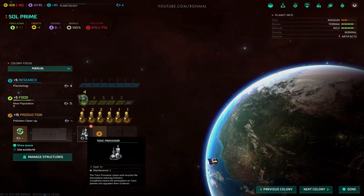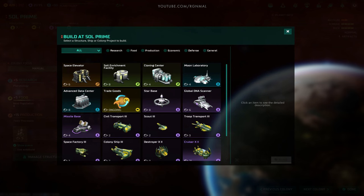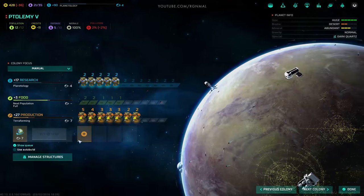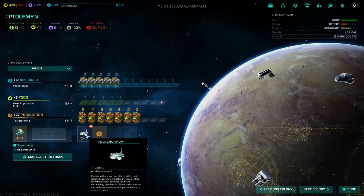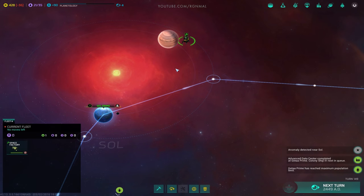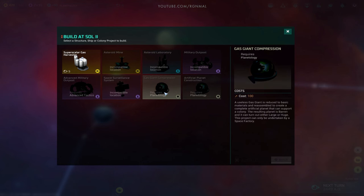We'll keep working on the pollution reduction. Let's finish the toxic processor. Who else got a moon? You do - you've got two. Does that mean you can build two moon labs? That would be awesome, but I'm assuming no - that'd be too overpowered. Simple transport, go over to Sol. We're gonna wait on this because we can do gas giant compression once we have the tech for it. I'd rather do that.